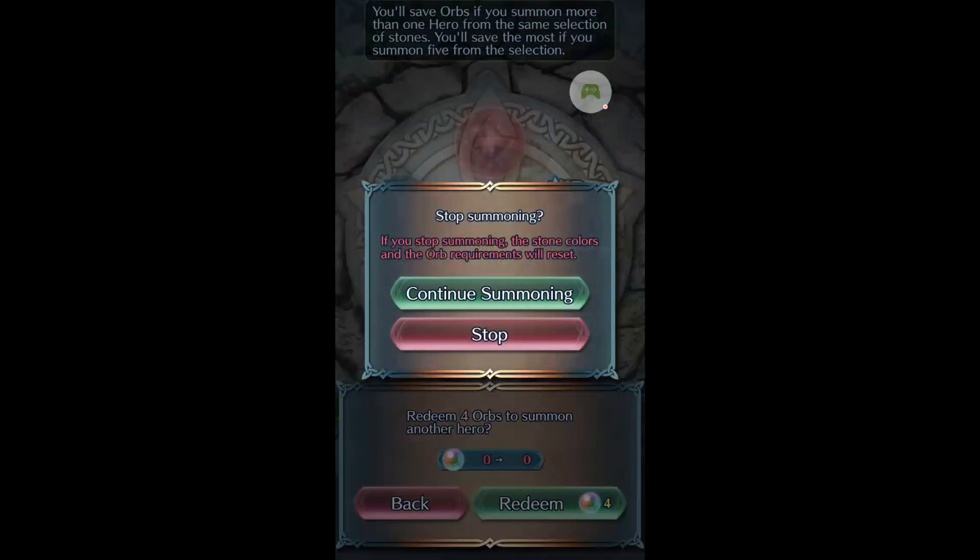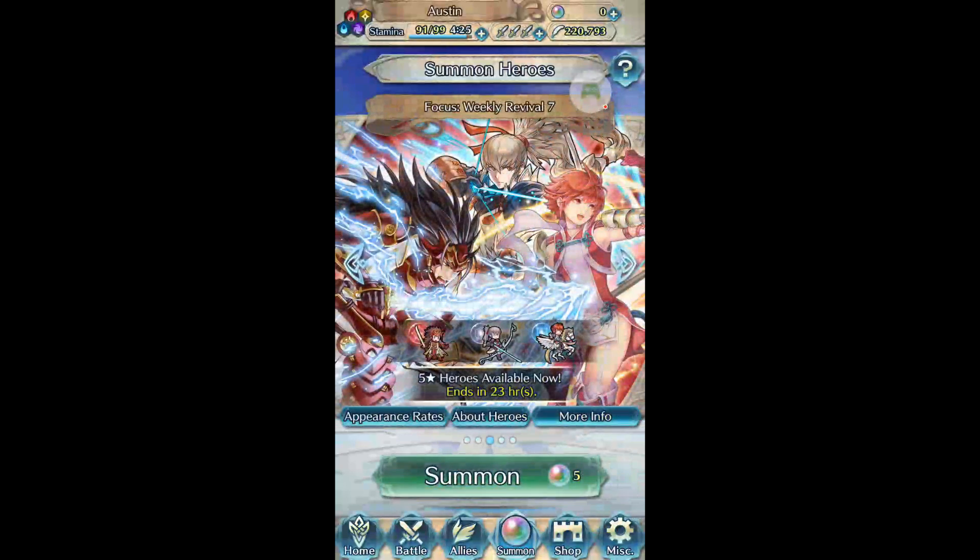Overall I'm not disappointed with how I did on this banner at all. We ended up with two Takumis, an Ike, and a Ryoma — so I call that a success. Anyways, thanks for watching this amalgamation of a video — I hope you enjoyed it. Thanks for watching, and I'll probably do another one of these for whenever Kiragi comes out, so look forward to that. Thanks for watching, have a good day, and I hope to see you next time. Bye!